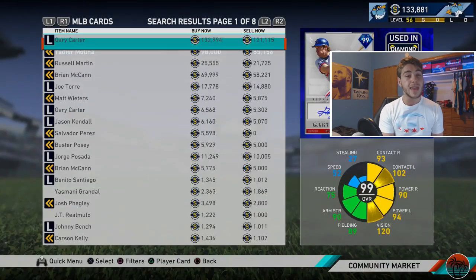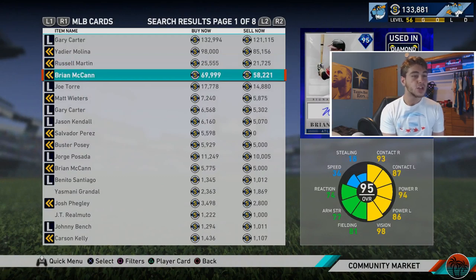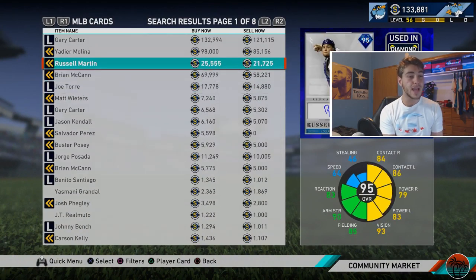A great catcher that just released is this Russell Martin - I'm using him right now, very solid, does it all. About 65 speed, very rare at catcher. 85 fielding, 90 arm strength, 88 blocking, about 85 contact per side, 80-plus power per side, 93 vision - very solid, going for just over 20,000. Joe Torre is another one - I used this card for so long and I think he's really solid. Close to 50 speed, 95 and 84 contact, 80 and 93 power versus lefties, 93 vision. These two are great catchers and they're going to run you 15 to 20,000 stubs.